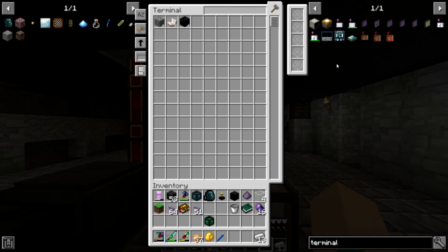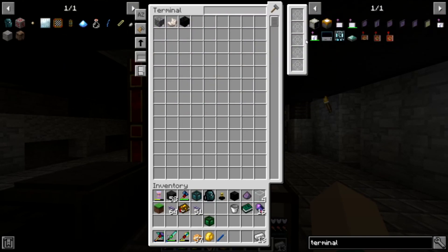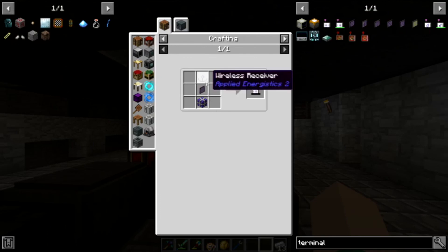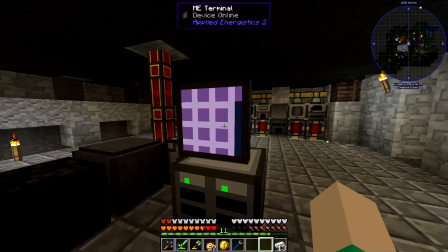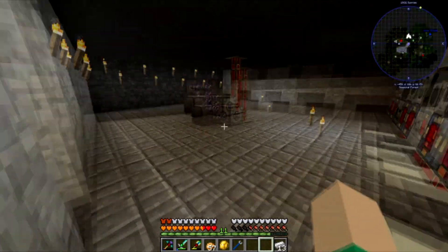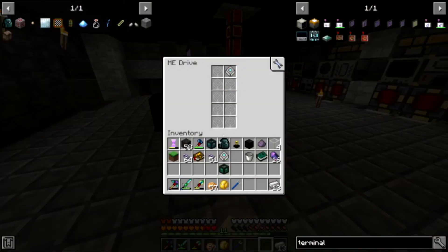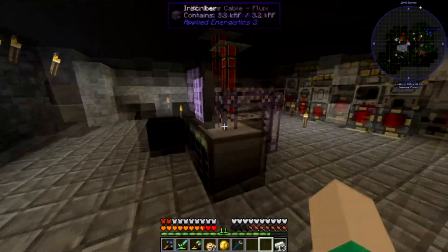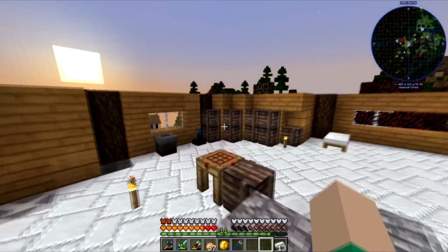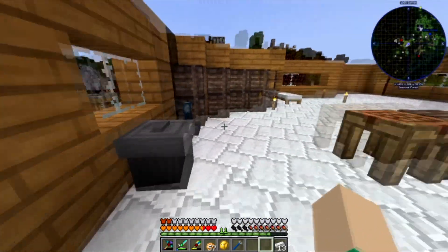ME has a lot of cool tools for auto crafting, so it should make it easier. We can also make a wireless terminal eventually, which lets you access all your storage wirelessly. In between this episode and next one I'm probably going to get more of this set up — I might move it upstairs. These things are really easy to move because if we take out the drive it still holds all the data, so everything we had is on this card and we can move the whole network very easily. I might also work on the house a little next episode, maybe put a second floor and a roof on it.